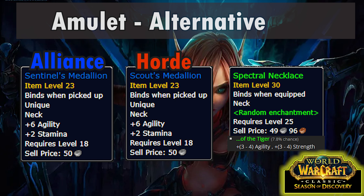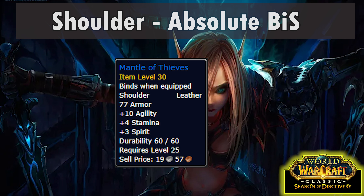For the amulet slot we have something new. High Tide Choker drops from Baron Aquanis in the new updated Blackfathom Deeps raid and it is our best in slot. For pre-raid, the best is the PvP Warsong Gulch necks — that's Sentinel's Medallion for Alliance or Scout's Medallion for Horde. A spectral necklace with agility and strength is also a solid option.